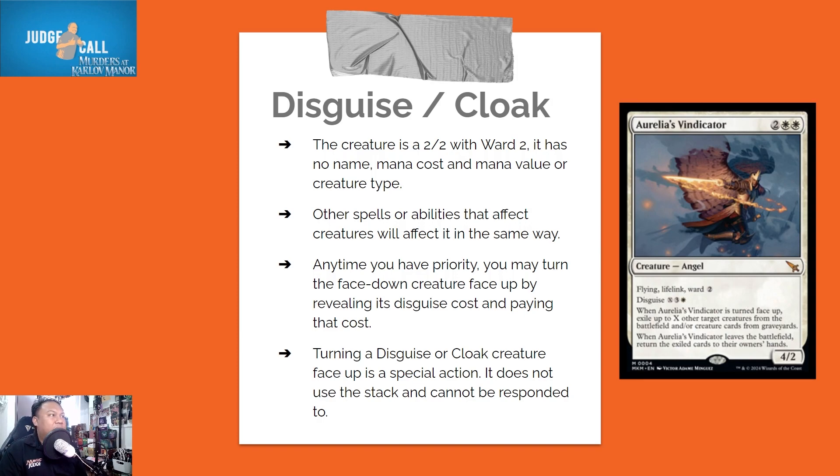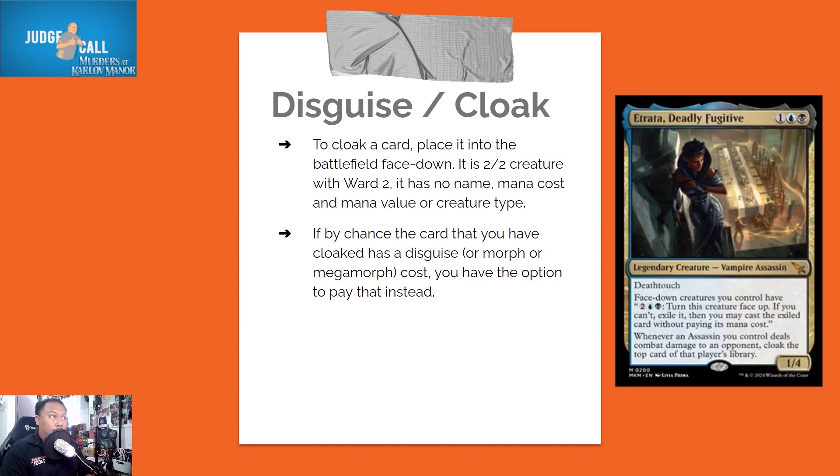Other spells or abilities that affect creatures will still affect it the same way. Any time you have priority, you may turn the face-down creature face up by revealing its disguise cost and paying that cost. Turning a disguise or cloak creature face up is a special action — it does not use the stack and cannot be responded to.